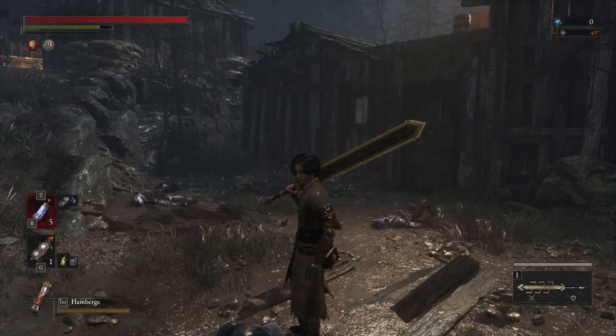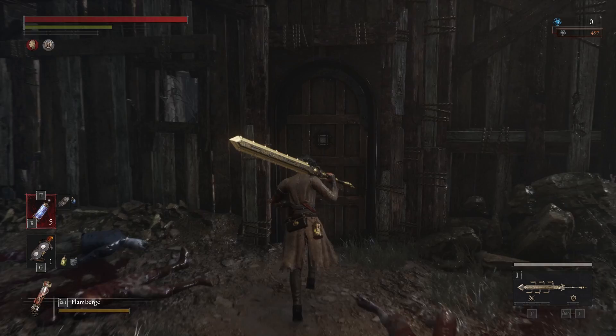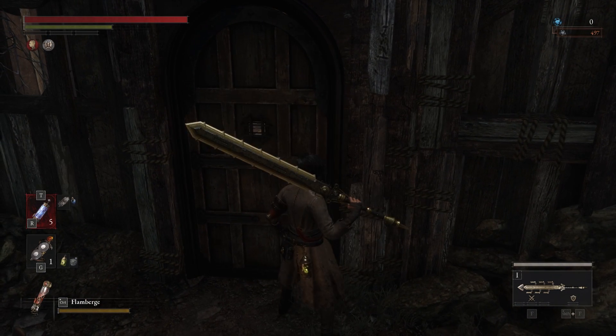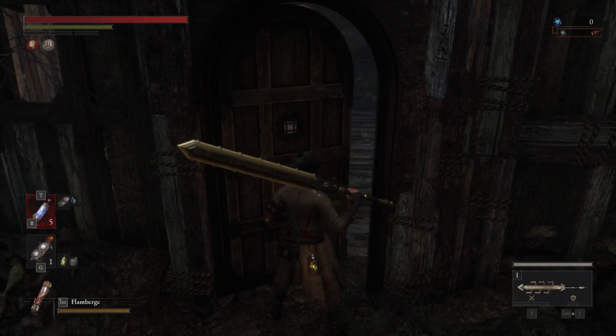Now look in the opposite direction of the door the monster came out of — this is the door the key unlocks. Use it to get inside and find the chest. The chest contains the Belford Superior Corrosion Resistance Converter.